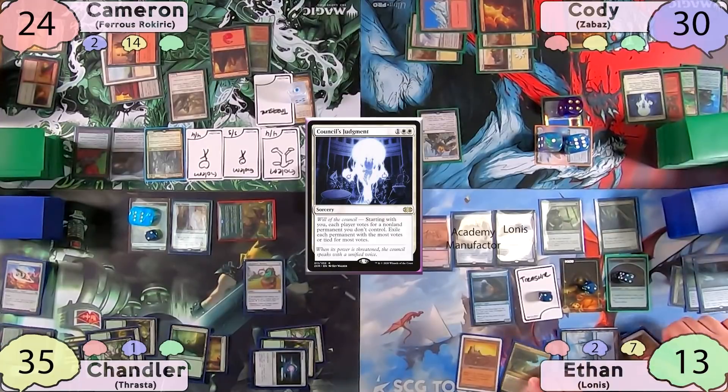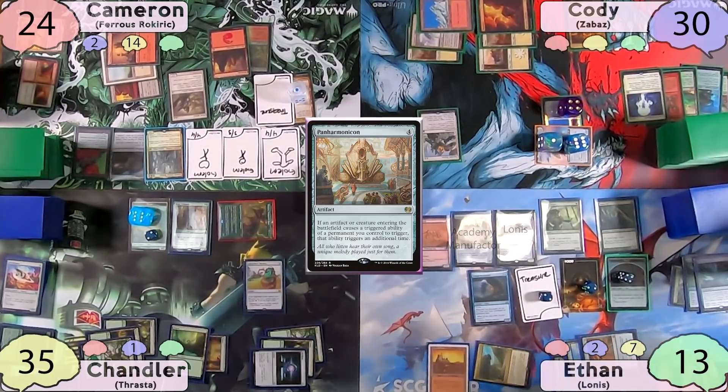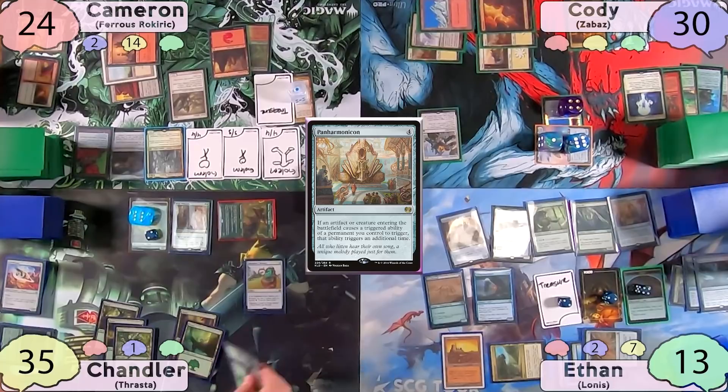Now on Ethan's turn, he thinks for a bit and decides to tap for four and cast a Panharmonicon. Everyone's a little worried about the tokens he could potentially make, but he just passes to Chandler.